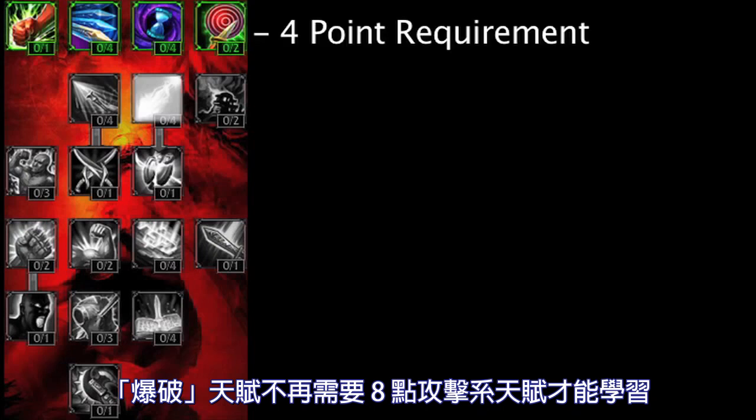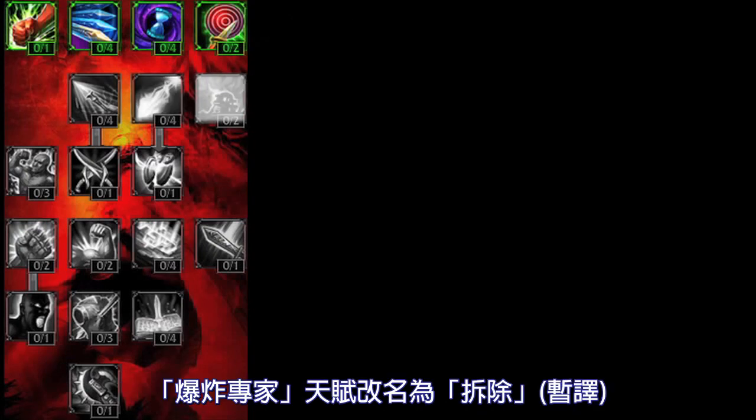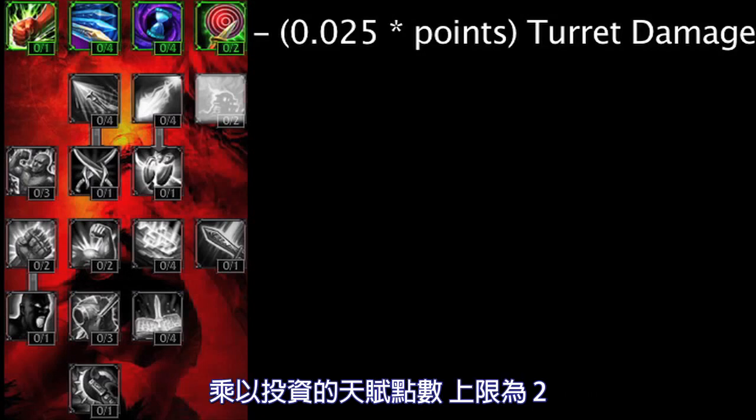Last no longer requires 8 points in the Offensive Tree but remains unchanged otherwise from Season 2. The Demolitionist Mastery has been renamed to Destruction, and rather than increasing all damage dealt to Turrets by 10, it increases all damage dealt to Turrets by 2.5%, multiplied by the amount of points in the Mastery, with a maximum of 2.